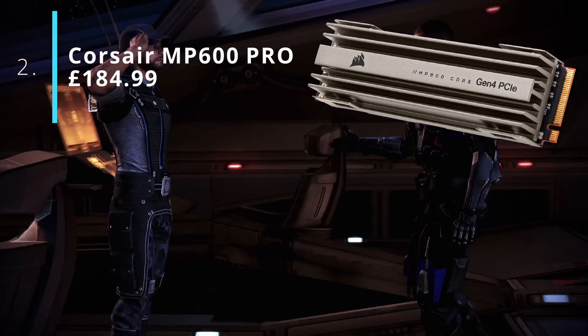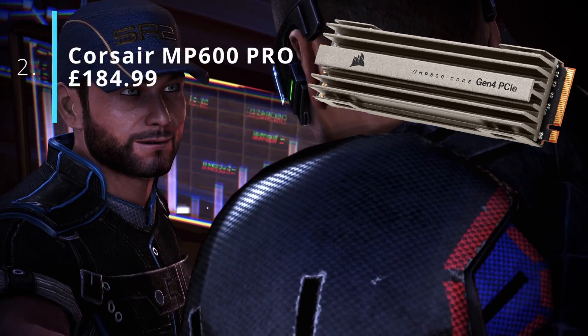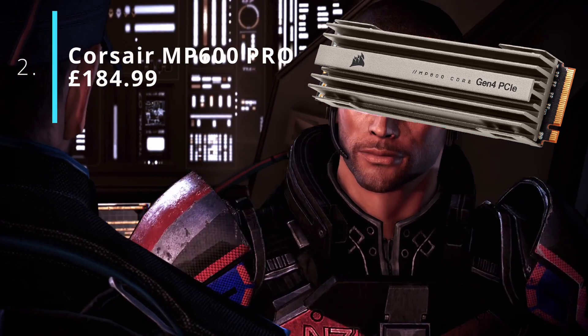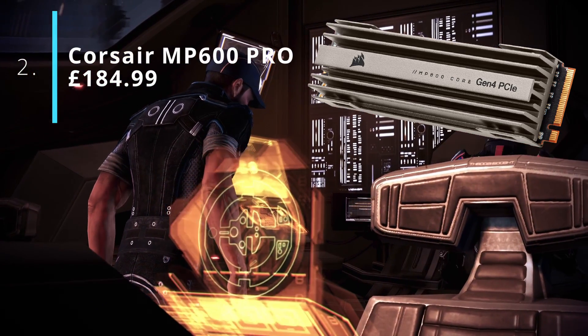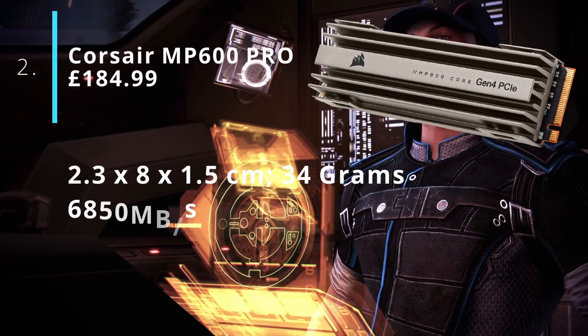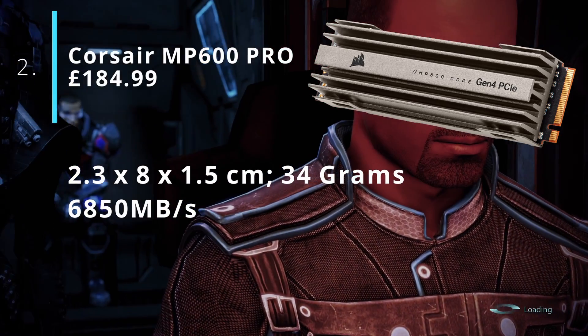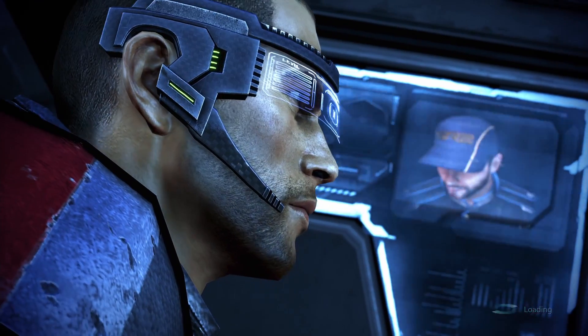At number two, we have the Corsair MP600 Pro 1TB SSD. This is also one of the cheaper 1TB SSDs and it has a built-in heatsink. Its dimensions are 2.3cm x 8cm x 1.5cm and it has a read speed of 6,850MB/s.